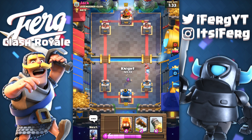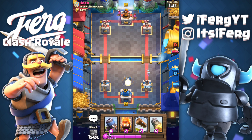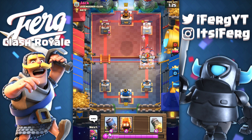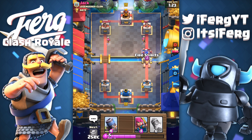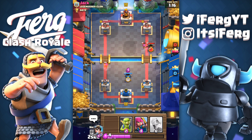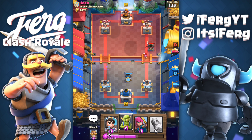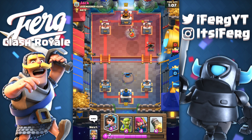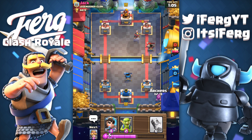I can probably cycle him out with rockets as soon as we reach one minute remaining — that will be GG. It's all good; he was gonna drop the ice spirit right there anyway. I might drop a log right here just to deal with the archer. I'm gonna wait until I reach 10 elixir before I do it. Now we are within two rockets of actually killing this guy's tower, which is awesome.